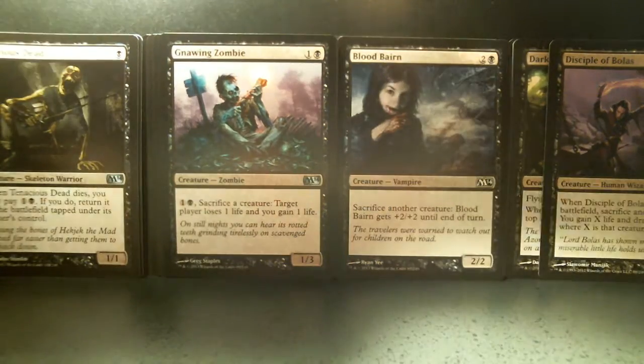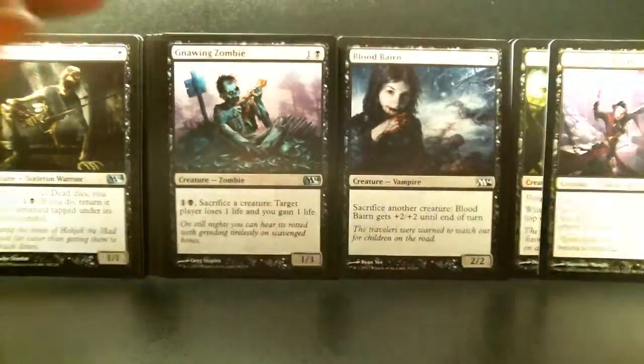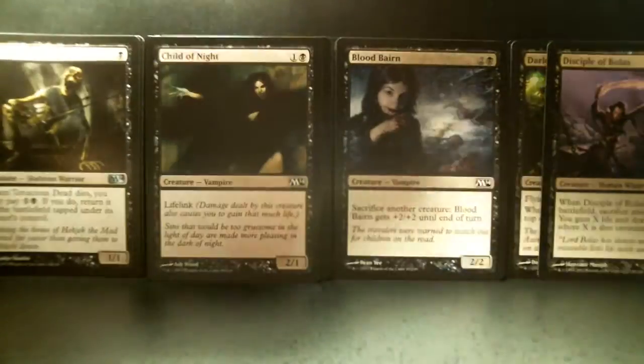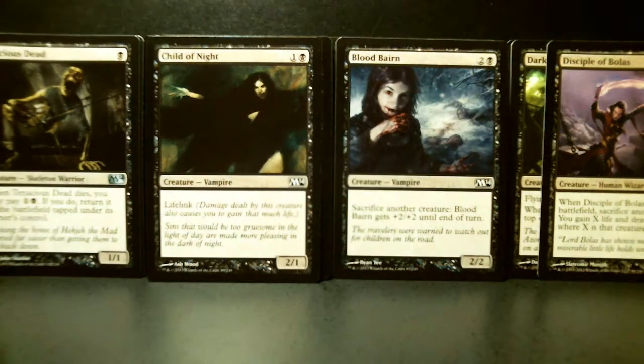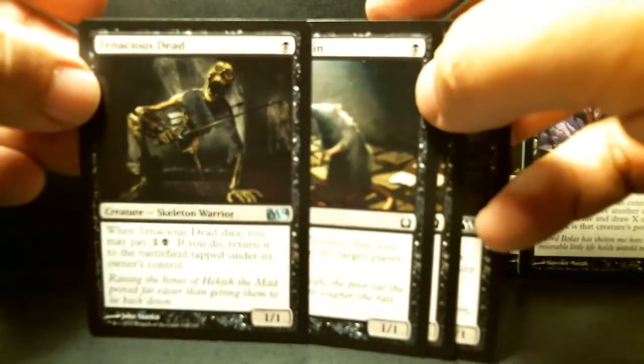Since I'm playing blue I'm not going to play so many creatures - I'm going to try to disrupt my opponent's hand and counter spells, so I'm going to do a lot of sorcery and instant shenanigans. I've got two Festering Newts, two Vermins, and a Tenacious Dead, so I'm keeping all those - they're all low drops, five of them as my two-drops.